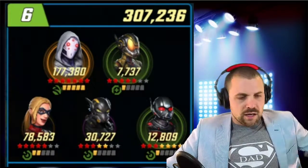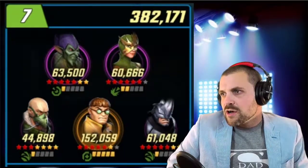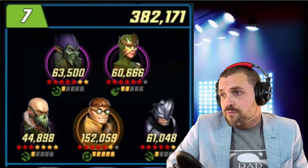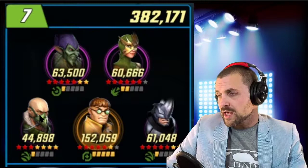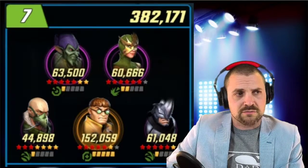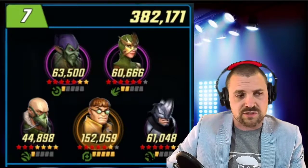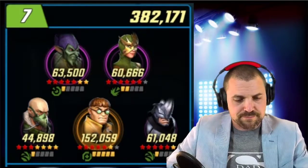Team number seven: Doc Ock, Sinister Six. Pretty good. I think put a little more power into Vulture, and change Rhino to a Raider. Otherwise it's good. A minus for that. Change that one ISO — Striker's still acceptable, he does some damage, but I think Raider's better. And a little more power in Vulture. Good job, A minus.